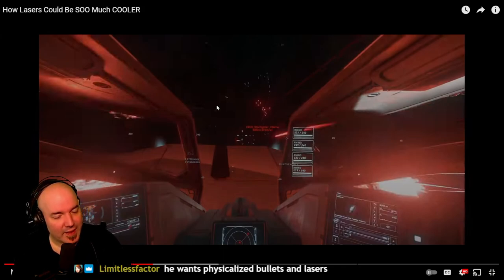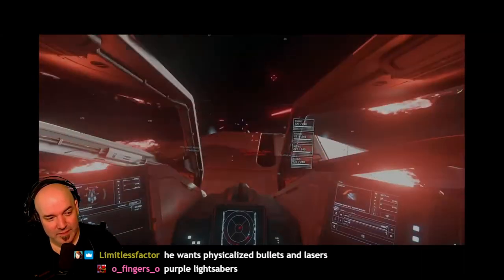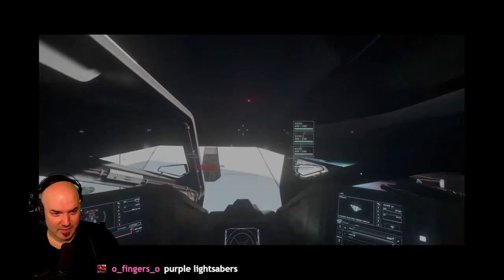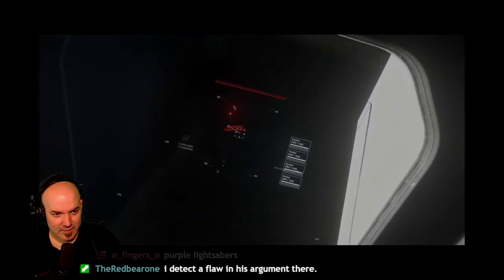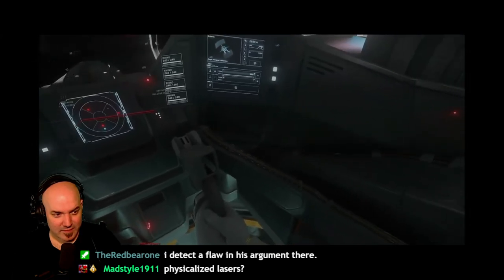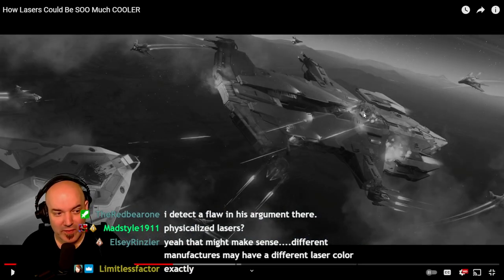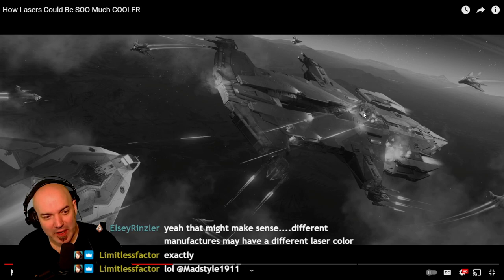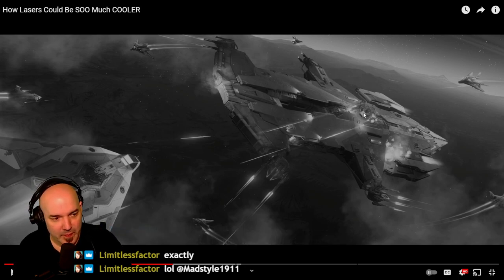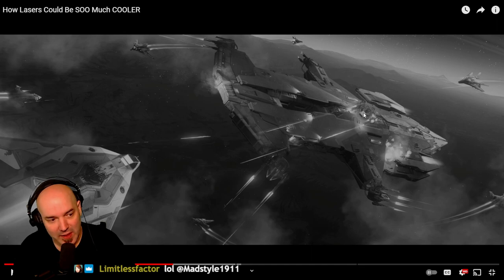He wants the lasers to be physicalized. Star Citizen suffers from something similar — while it provides a unique level of immersive ship-to-ship combat, there are only three colors that encapsulate all the weapons: light blue for distortion, red for lasers, and pale yellow for ballistics, with very limited exceptions. The shapes of all these projectiles are also very similar. I think there should be variance in the color. I feel like that would happen anyway just based on natural development of the game.